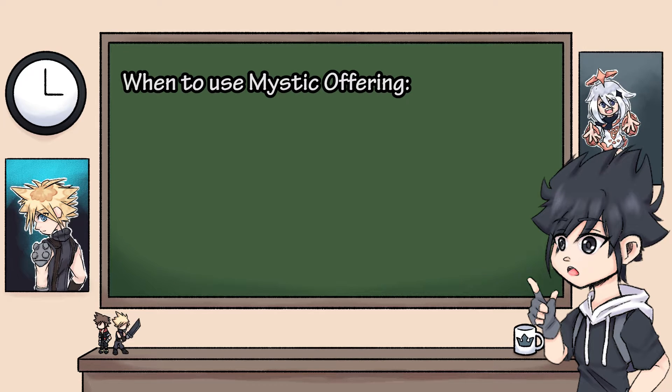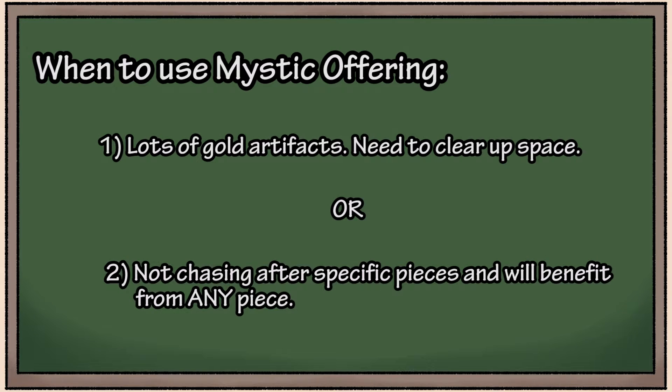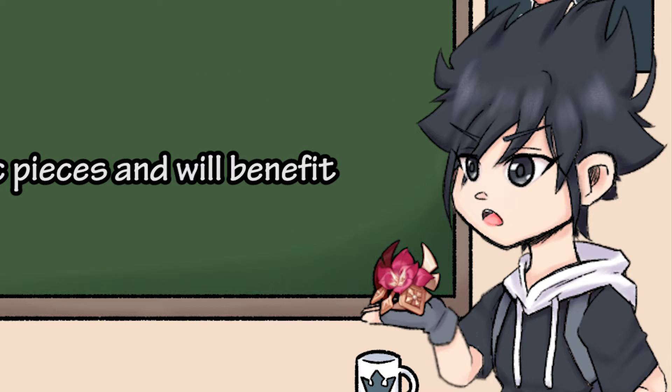You should mainly only use the Mystic Offering under these circumstances: One, you have too many gold artifacts and just need to clear up some space — but note that if you're going to do this, check your inventory to see if you have a lot of blue and purple artifacts, as it's best to sell those first before considering the Mystic Offering. Or two, you're not aiming for certain pieces from a set and will benefit from any piece you gain. This will make your net gain higher because every piece will be acceptable, and you'll just have to beat RNG for good stats. Other than these two situations, I would try to stay away from the Mystic Offering — the loss is just too severe and you'll be wasting a lot of resources.